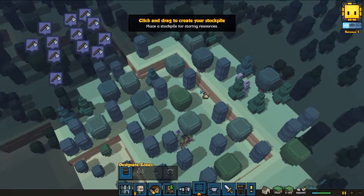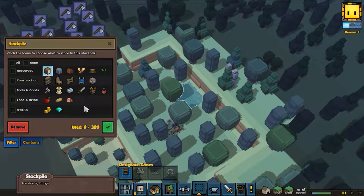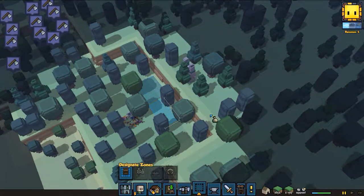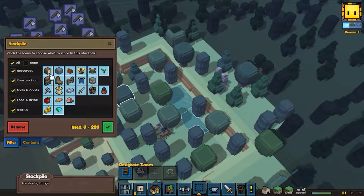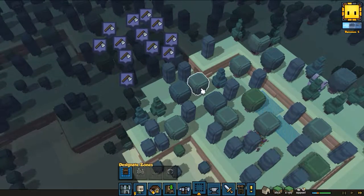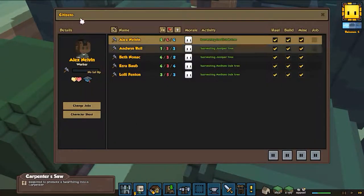We also gotta make a stockpile. Let's designate everything - we'll move this up to the tree soon. Oh, what's this? Summon stones - I don't know what that does but we're gonna find out. For now let's make this area for wood, since we're gonna need a lot of that, and make this other area for everything else. All right, speed three - let's go!